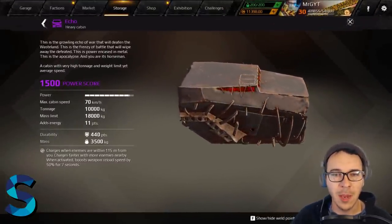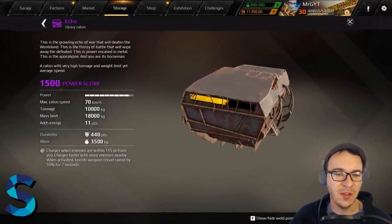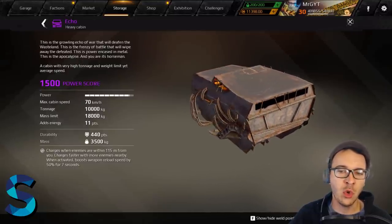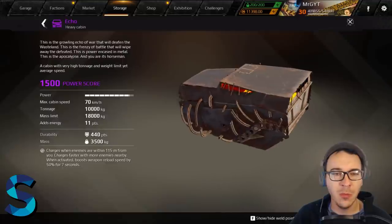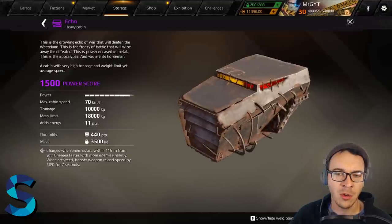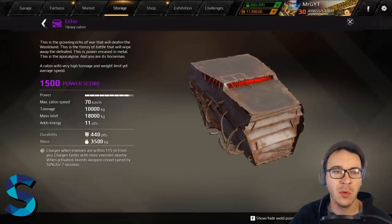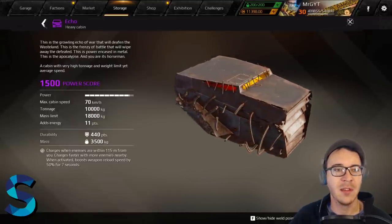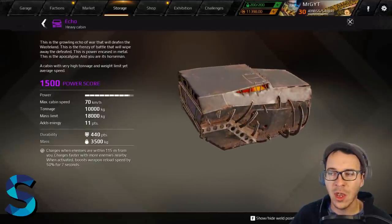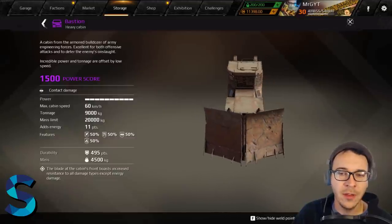The Echo is one of the coolest-looking cabins in the game — heavy, beefy, does great sideways hover. It has a charge ability that activates much quicker weapon reload, making it great for reload-based weapons. It has a ridiculous amount of torque and horsepower — put it on hover for a really responsive build, or on wheels for a torquey fast heavy build. It's one of the smaller heavy cabins and a good S-tier cabin.